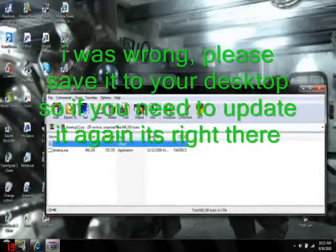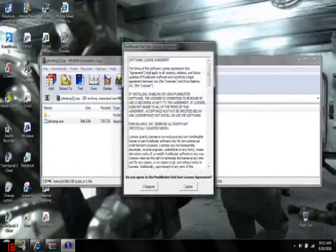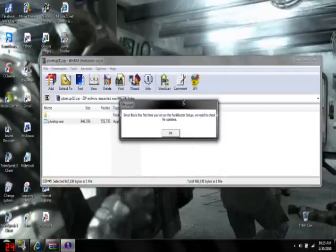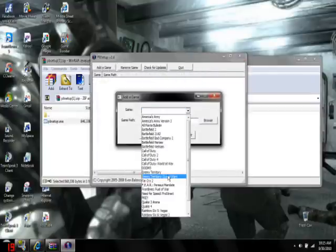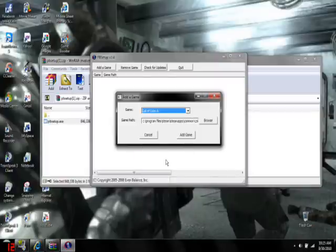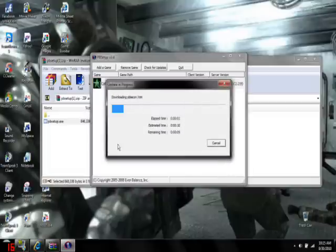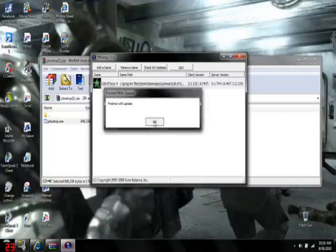Alright, it'll come up — maybe like this if you have Windows 7 — as PBsetup.exe. You're gonna agree, of course. It says it's the first time, but it's not — I've done it plenty of times before. Go to Add a Game, go to Call of Duty 4, and click Add a Game. Since mine's already updated it's not gonna work, but if you haven't done this before, it's gonna go all the way and say something like 'Your Call of Duty 4 PunkBuster settings have been updated.' Mine did go through an update, so yeah. Exit out of all this and exit out of the browser.